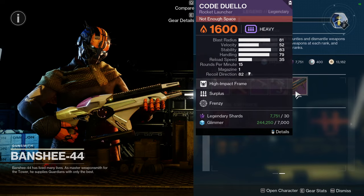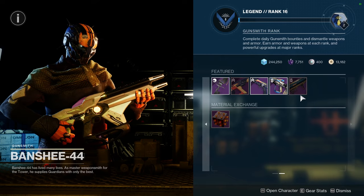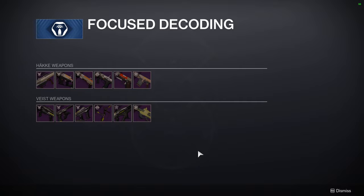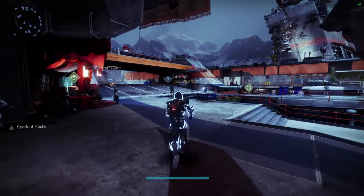Peace of Mind is a red border weapon, so if you want to get this weapon definitely pick it up because it's really good. Code Duello with Surplus and Frenzy — I don't even like Frenzy in general, so having it on a rocket launcher is just even more gross.